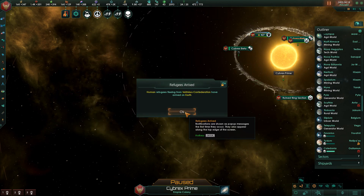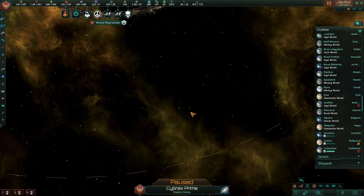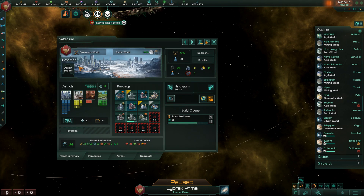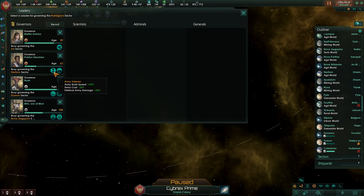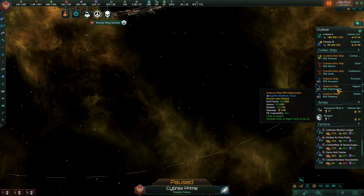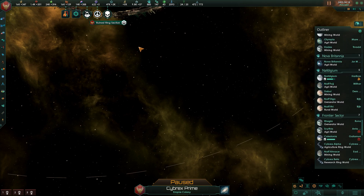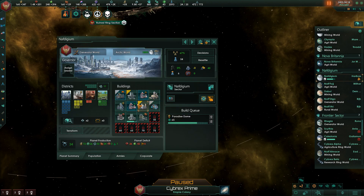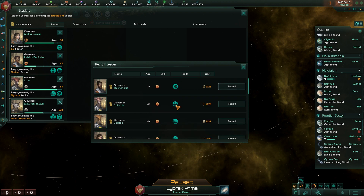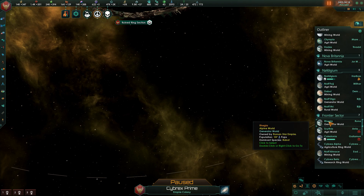Human refugees fleeing from the Veterisius Confederation have arrived at Earth. Raxar refugees fleeing from the Iskielans have arrived on Aqualamm — that is the first time I've ever seen those. Gallus Babius has died at the age of 121. This is the Nafgidium sector — we really need a governor here. An intellectual governor wouldn't be the worst thing. Let's do the younger of the two intellectual recruits — Aula Titidius is now our governor.